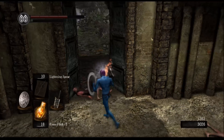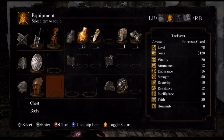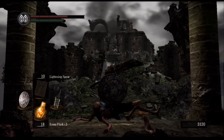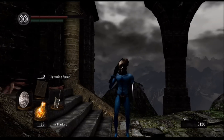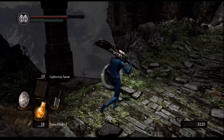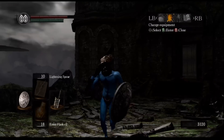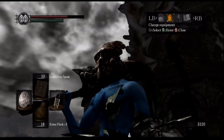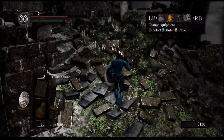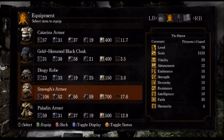Let me get re-equipped after killing all these Torchbearers. Let's wear the Mask of the Father — it's my favorite mask, not just for the improved equip load it gives you, but just the expression on your face. You just have the derpiest face. It's beautiful. Let's also put on the Paladin Armor.